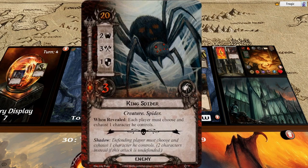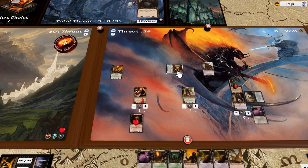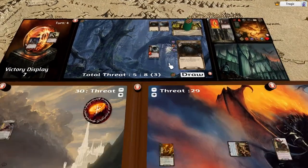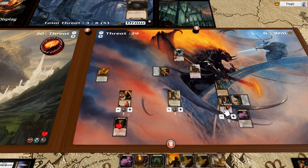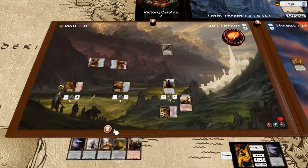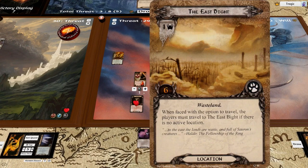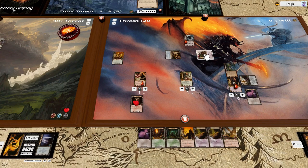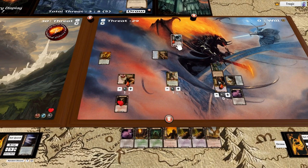This spider is one of the Mirkwood spiders — each player has to exhaust one character he controls. I exhaust one on each side. This enemy comes down and attacks. He's got four wounds, this character attacks for three, we have no cancels. I'm going to defend with Shadowborn Scout — it's a pity we used him for that, but Shadowborn Scout is destroyed and we get plus one from Horn of Gondor. Then I attack for six which kills this enemy.